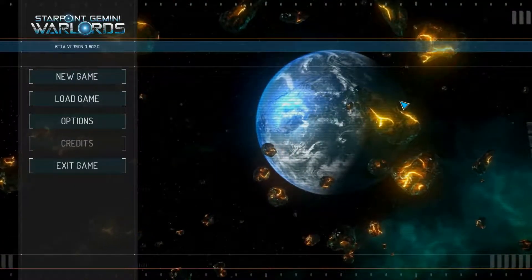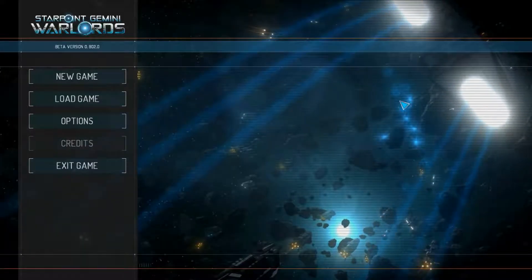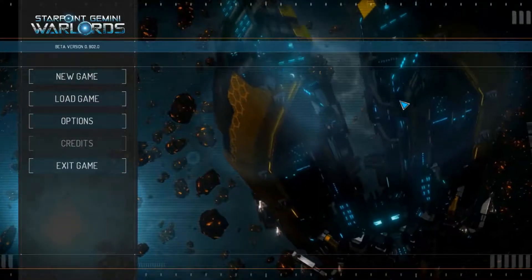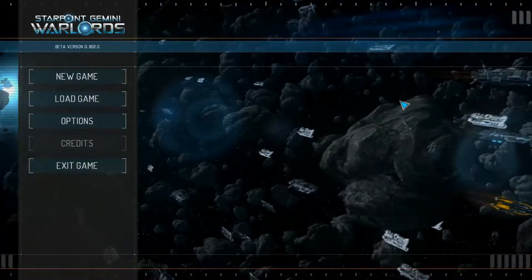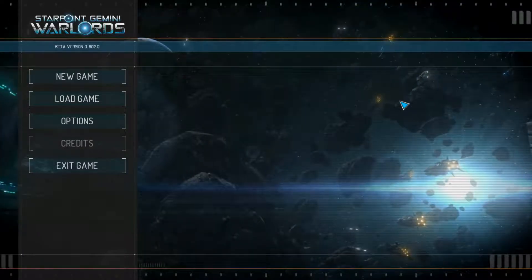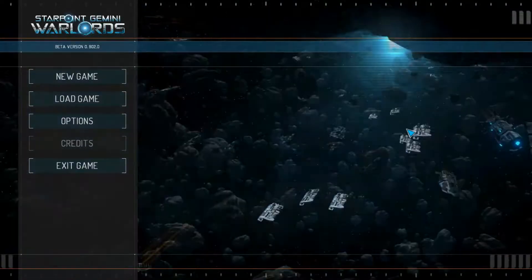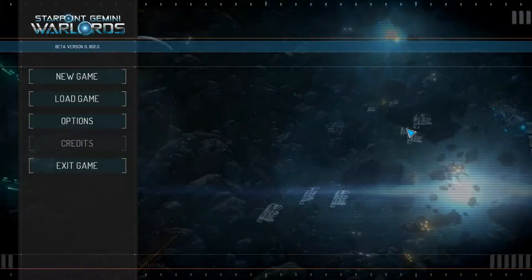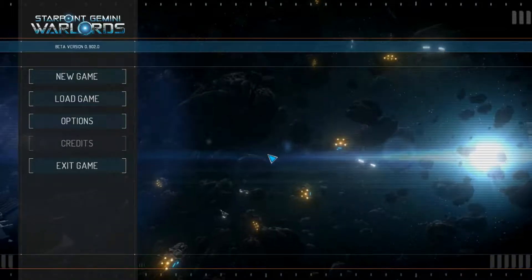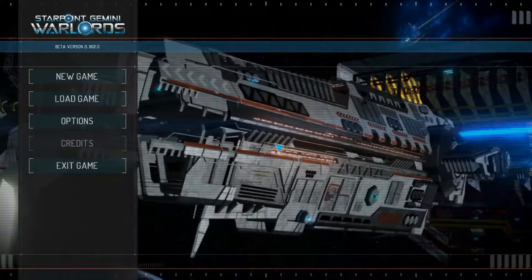The boarding actions were balanced to prevent the steamrolling I did in my Starpoint Gemini 2 Let's Play, but from another angle it's basically RNG with a big wheel of Wisconsin cheese added on top. Care has to be taken not to get too overly excited — there's a lot to like, but quite a lot to dislike as well.